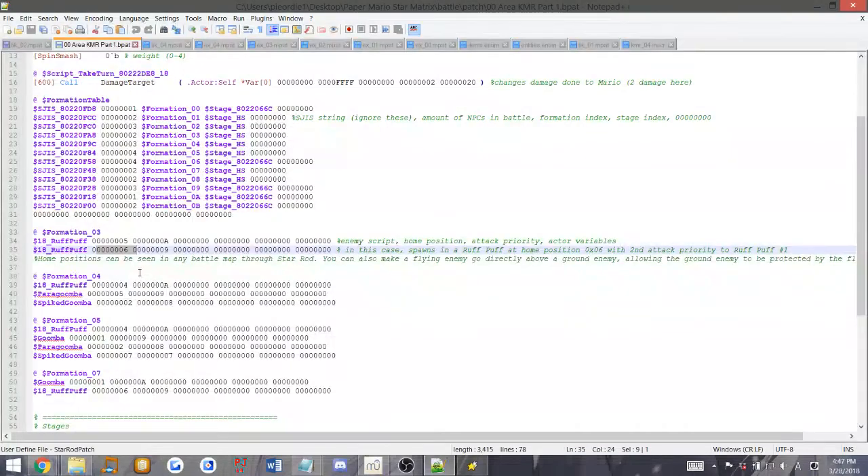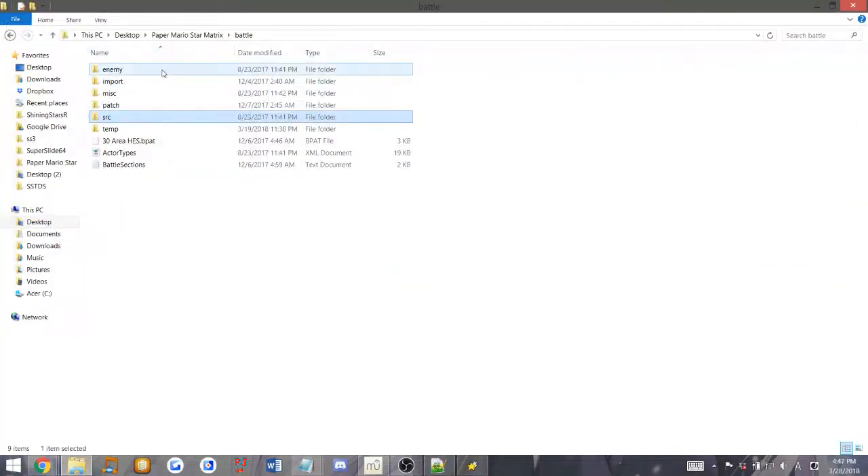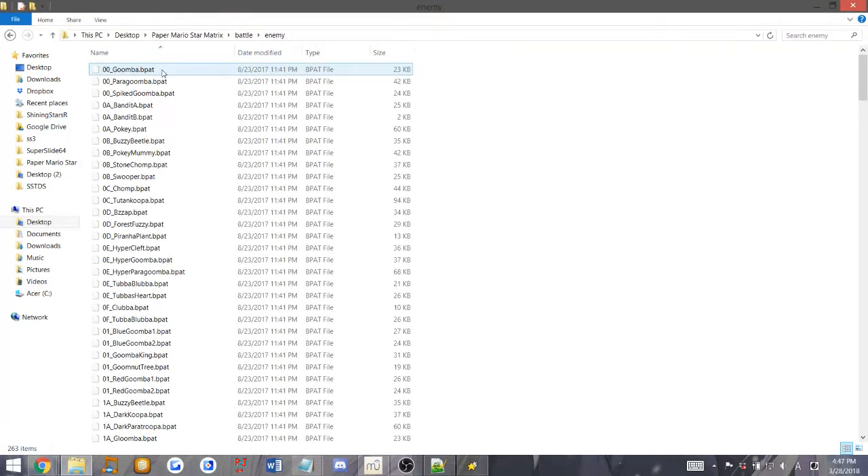Mario would spawn on the left side. That explains home positions. Now we have attack priority - that's just whichever one attacks first. It's probably better to use a higher attack priority for whichever enemy is closest to Mario, but you can use any order. When you want to call a formation script, just do dollar sign and the name of the script - so in this case it's dollar sign Paragoomba or dollar sign Goomba.